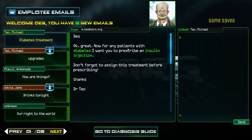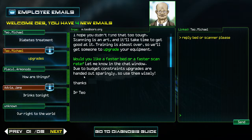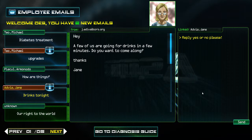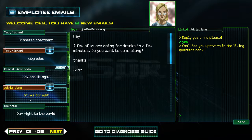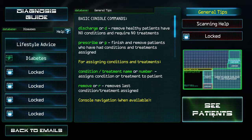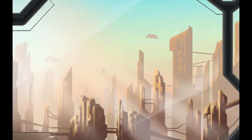Now there's a diabetes treatments update — I need to give insulin injections. There's also an upgrade choice: faster bed or faster scan rate. I go with the faster bed so I save time moving patients in and out of the room. There are social emails too — colleagues asking me for drinks. I accept. Now I believe I see six patients each day and need to maintain a certain accuracy percentage or fail — and each day it gets harder.